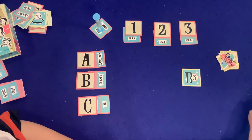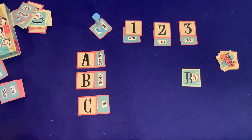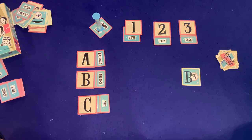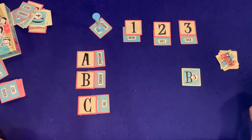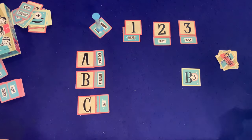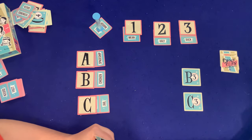Dad thinks through the options: trap with jail — a jail is like a trap. He goes with C3. Correct! They put it down. Dad notes their brains were connected on that one.